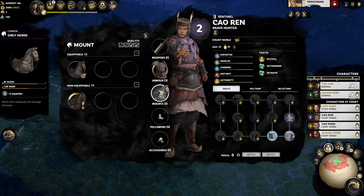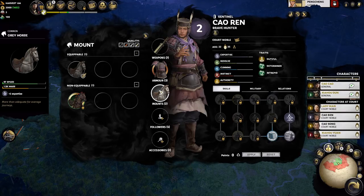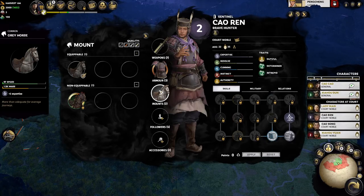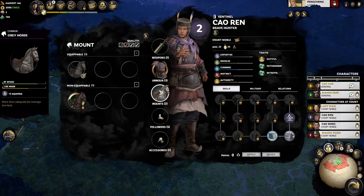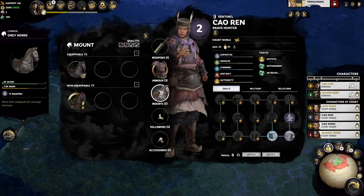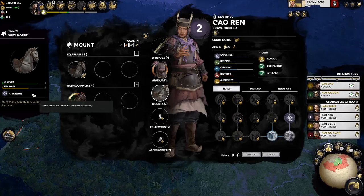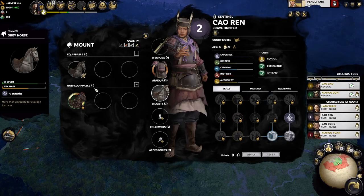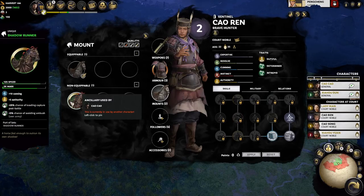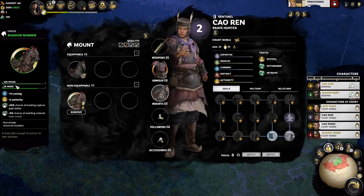Horses are another key topic. Horses always have two basic stats: speed and mass. When we talk about battles, we'll discuss how charging works and how physics plays out — speed times mass equals your impact force. Right now we just need to know there are different rarity of horses, ranging from common to refined, exceptional, and unique horses with great names, bonuses, and very good stats.